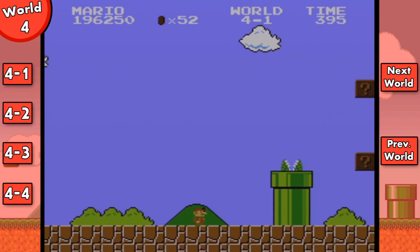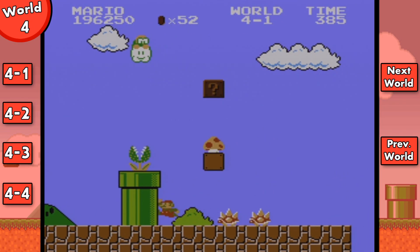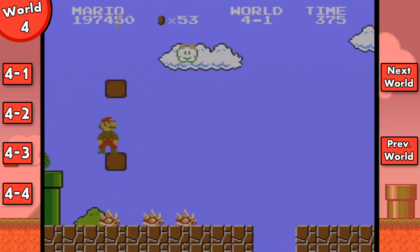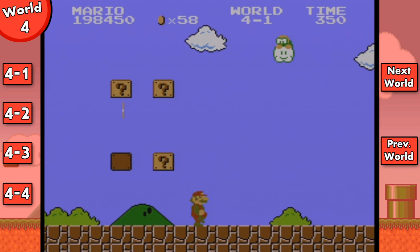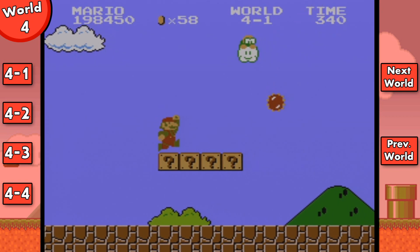For now, here is the first level of World 4. This level will actually introduce us to Lakitus and Spinies. Lakitus are those enemies up there in the clouds — it actually is possible to defeat them. You can shoot them with a fireball and you can jump on them. But if you are going to jump on them, make sure that he's not throwing a Spiney in the process. Spineys are these red spiked enemies. You cannot jump on them, hence the spikes on their back. But you can shoot fireballs at them to defeat them.